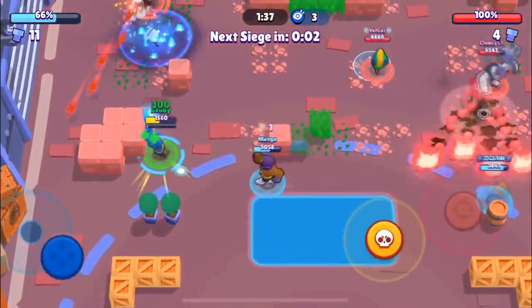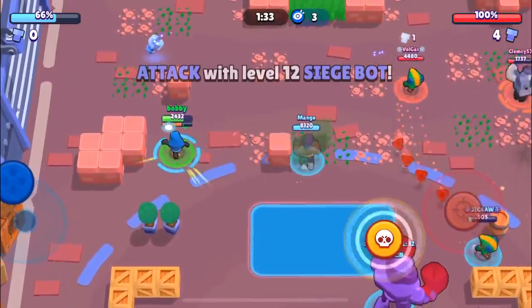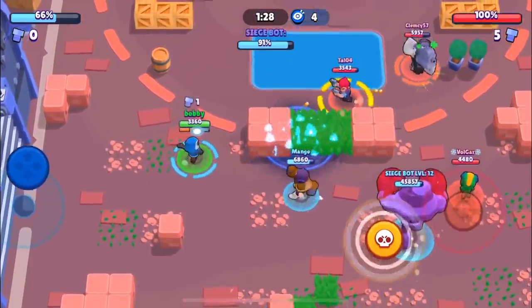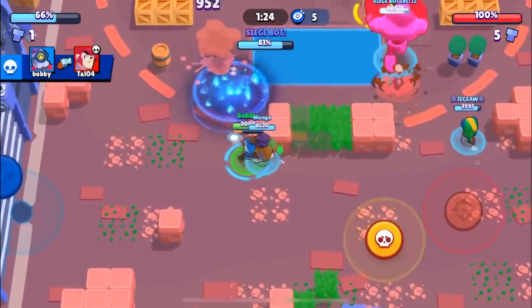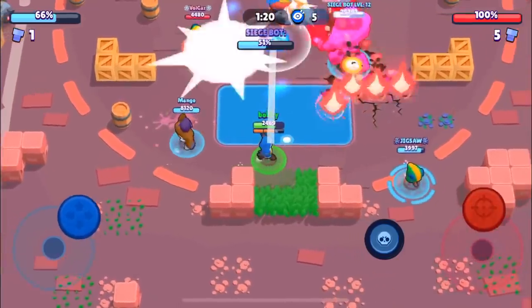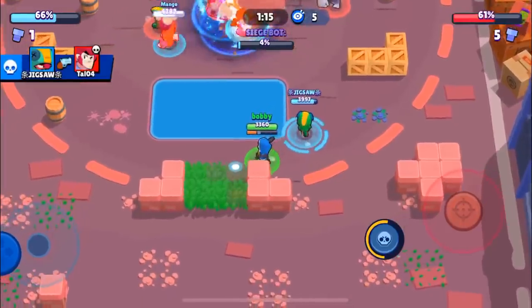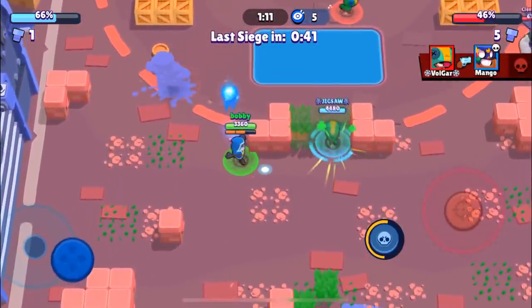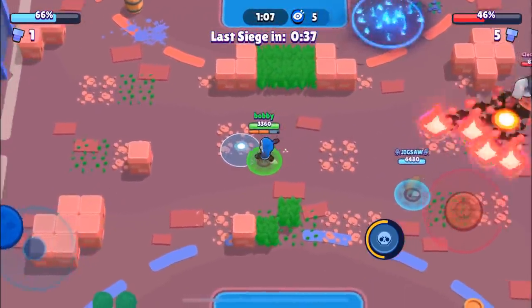We're kind of dominating at this point even though there are open walls, which does benefit them a lot having a Colt. Jigsaw is going to go in — he's actually going to stay up. We're going to be able to kill the Colt. Hopefully we can do some good damage on this push, as it's going to be the only push of the game. They do have a high DPS comp so it's going to be hard, and we'll have to basically win this round.